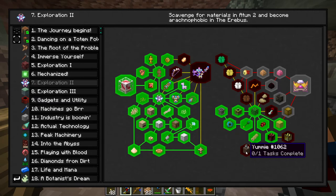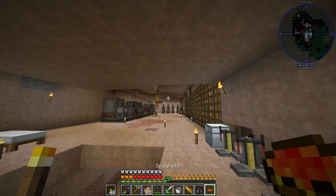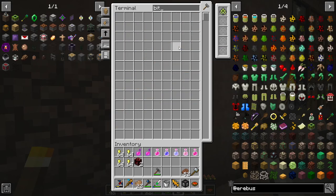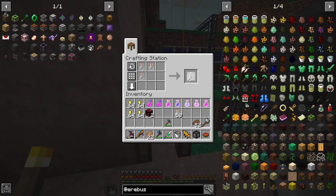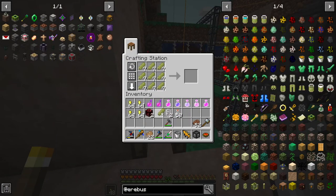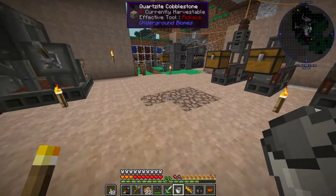The only other thing we can do now, I believe, is we can make this smoothie mattock with some umberstone, which we just get from smelting that. So I'll go ahead and make a bunch of this. I need four umberstone in a bucket, which I conveniently have in my inventory.